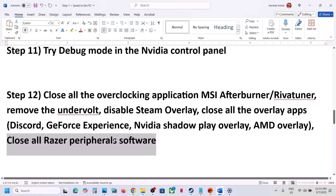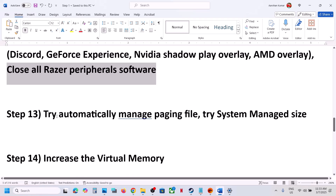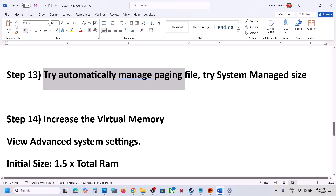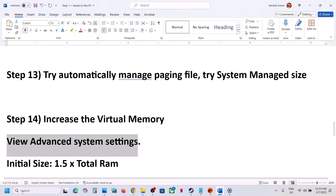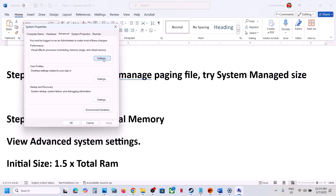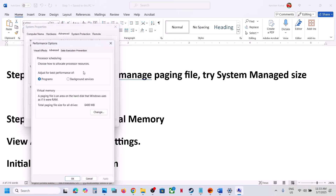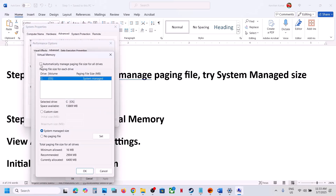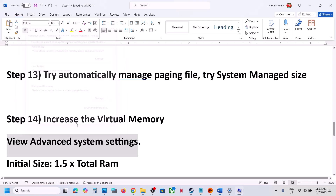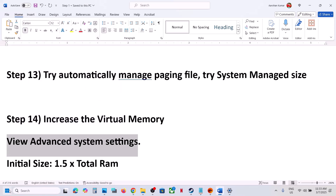Also close any Razer software application if it is running. The next step is to try automatically managing the paging file. Type View Advanced System Settings in the Windows search box, open it, click on the first Settings button, go to the Advanced tab, and click Change. Put a check on Automatically Manage Paging File Size for All Drives, click OK, and restart your computer. Then launch the game and check.